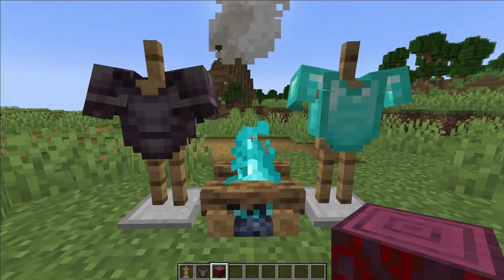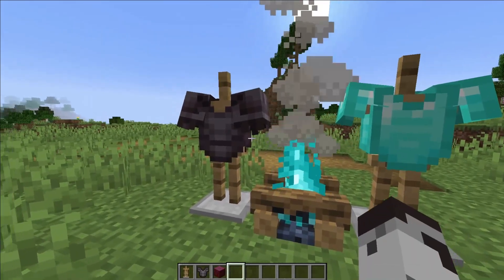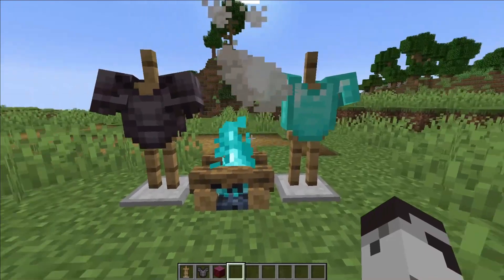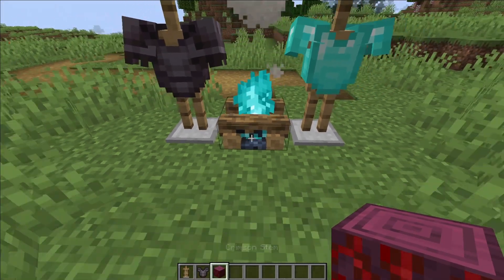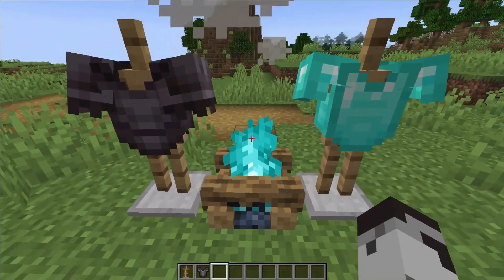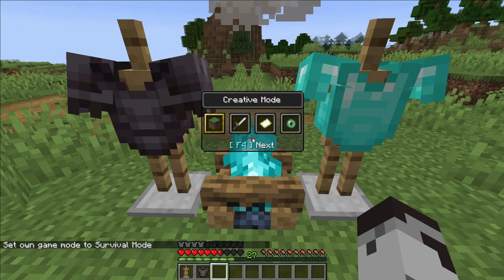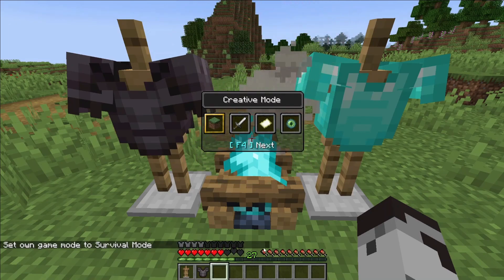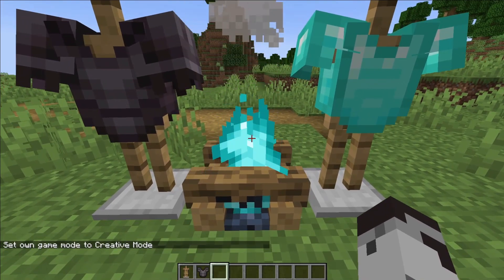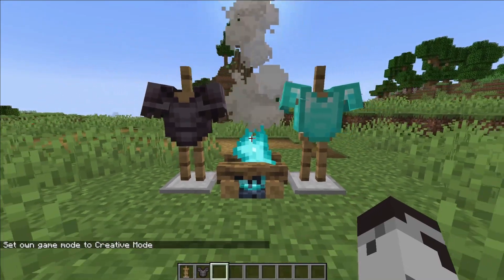This next change is targeting the hunger systems introduced in True Survival 3.0. The hunger debuff applied when using netherite chestplates, diamond chestplates, or campfires won't be nearly as punishing. You won't really be able to tell the visual difference as much, just because the hunger effects will be targeting saturation before changing hunger points themselves. But overall in the long run in your world, I think you'll feel a bit less punished for using these features.